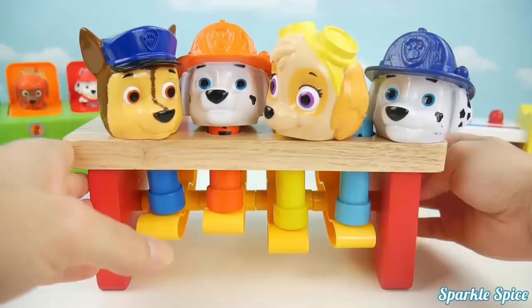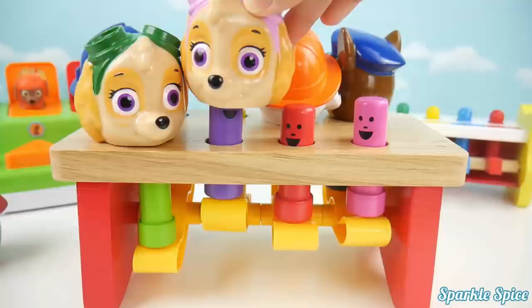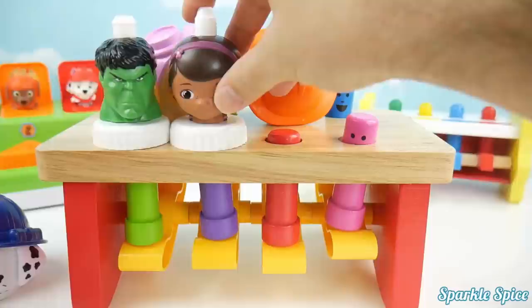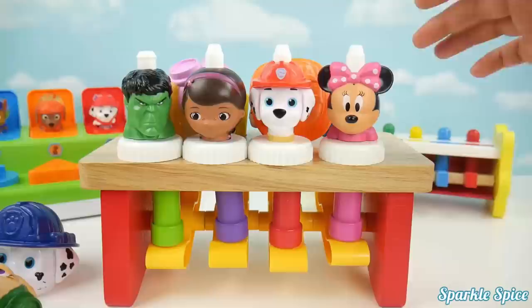Now let's turn it around. Green. We'll put Skye on purple since she has purple eyes. Red. Pink. Here's Hulk and he's green. Here's Doc McStuffins and she's got a purple headband. Marshall has a red hat. And Minnie Mouse has a pink bow.